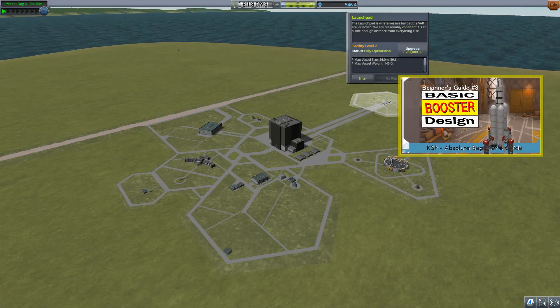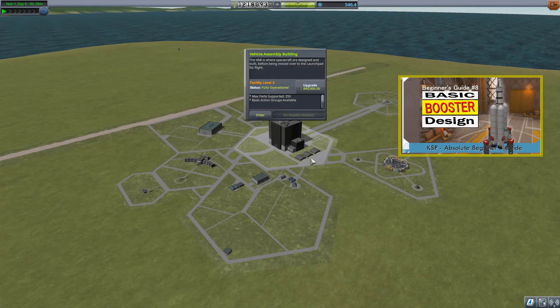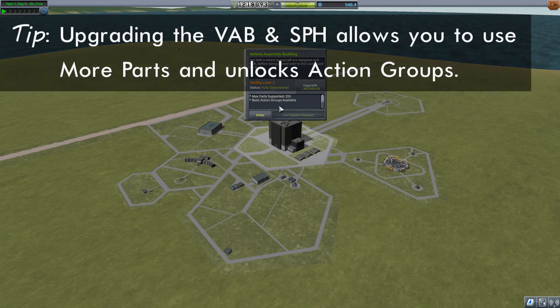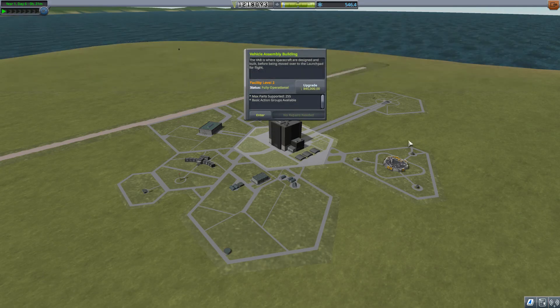Finally, the last thing I upgraded was the Vehicle Assembly Building, also to level two. The main reason I did it is to increase the max parts I can put on a vessel. Right now my maximum parts is 255 — that's a lot of parts. But it starts at 30, and 30 is not a lot of parts. The other thing upgrading the VAB did was give me basic action groups. I've talked about action groups in the past — they're good, so I like them. Everything else is level one.